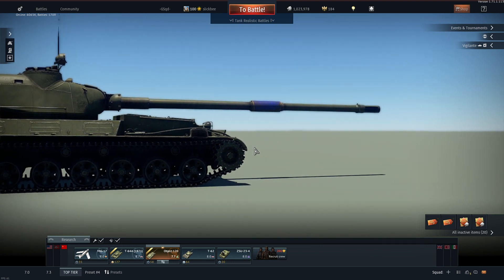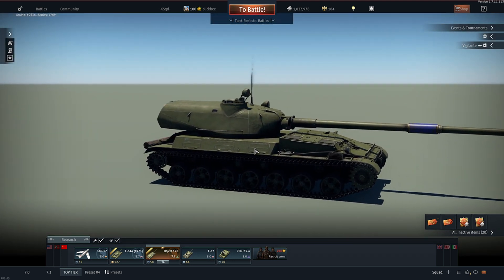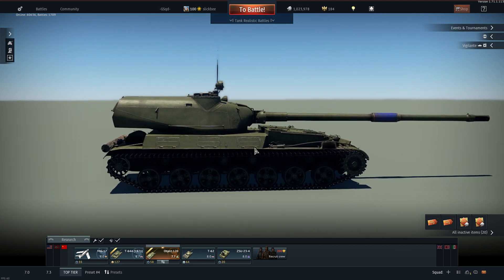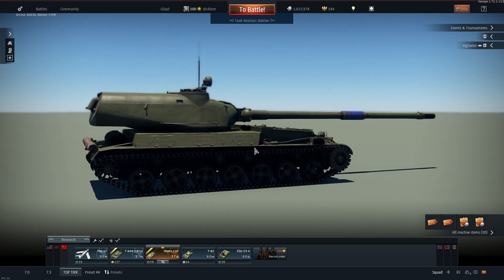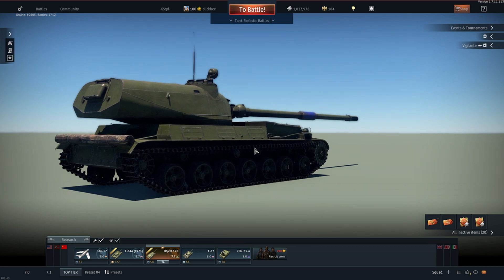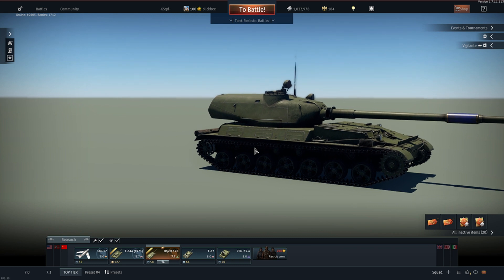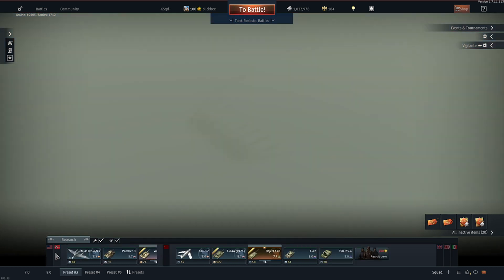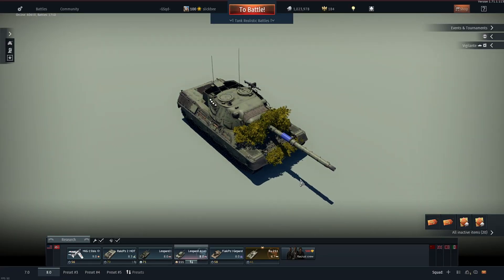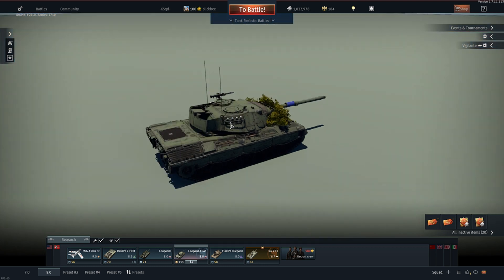My favorite round to use in the entire game when it's working properly is HEATFS. It's the combination of both worlds — it has the explosive mass to kill anything inside the tank, but it also has the penetration to get through thick armor. The problem was when they started adding composite armor. HEATFS doesn't fare well if you're using it from something like a 105 L7 — the Leopard versus a T64 will bounce off the T64 from the front most of the time.